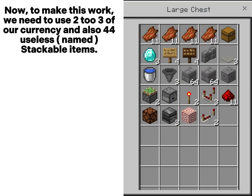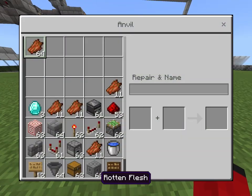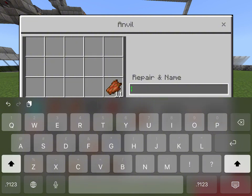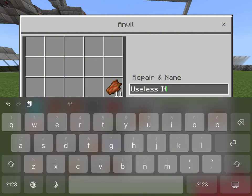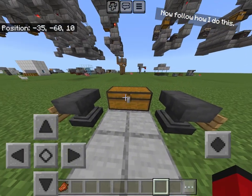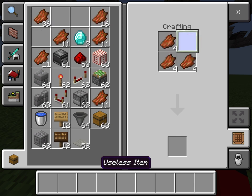To make this work, we need to use two to three of our currency and also 44 useless named stackable items. I'll be teaching you how to do this with 60 rotten flesh for example. You first need to name it something that a player wouldn't name a useless item. Now follow how I do this — split the useless items until you have 4 of 11.